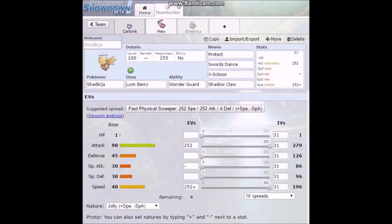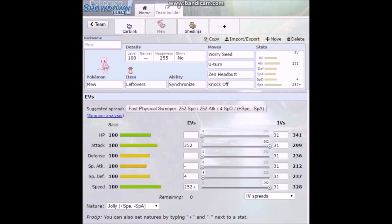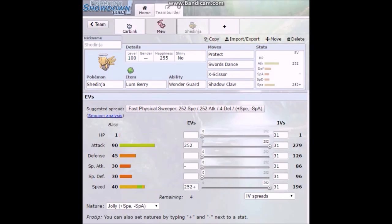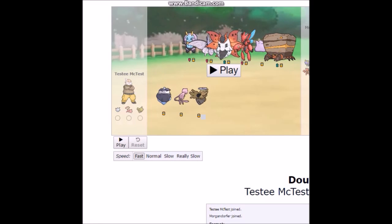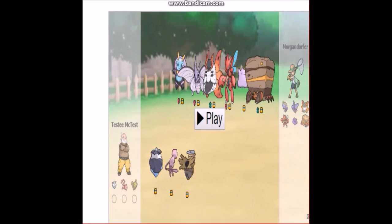Basically what happens is I send out Mew and Shedinja. I use Worry Seed and then swap Mew out. Protect with Shedinja. Carbink is now in Mew's place. And then I use Skill Swap on Shedinja, and we should be good to go. Without further ado, let me show you exactly how that works in action — resize the window here.